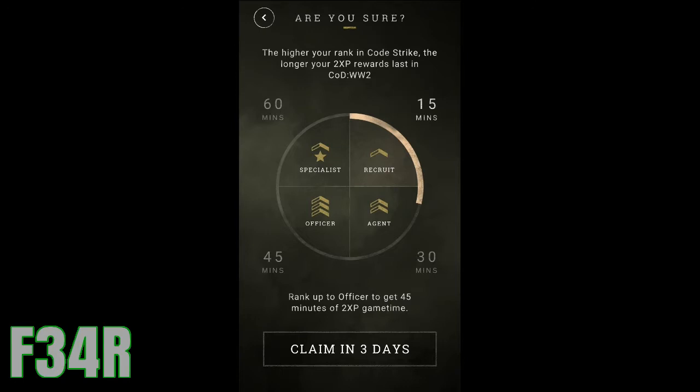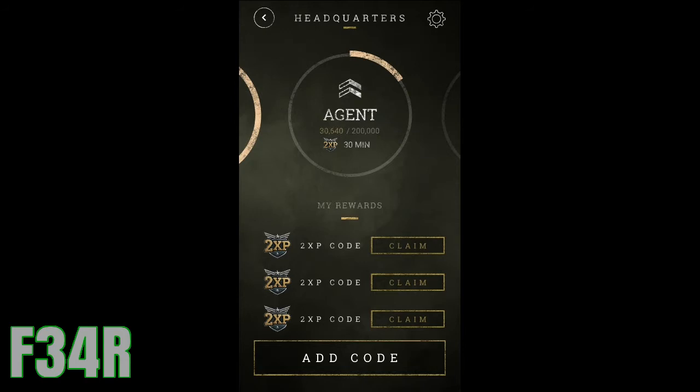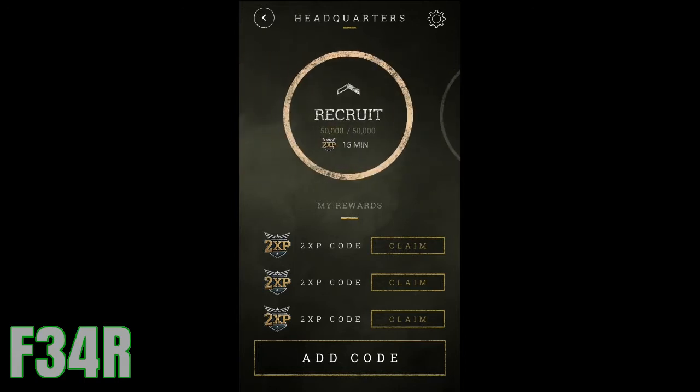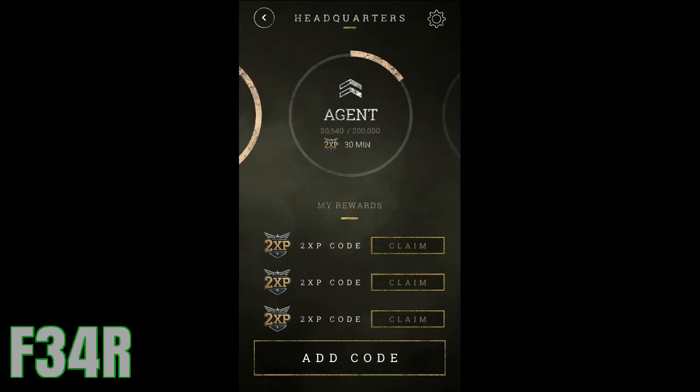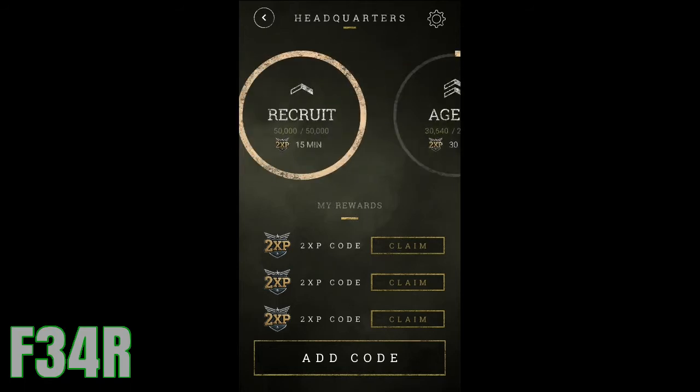I think you only have 3 days left to do this — I'm not 100% sure. But as you can see, it's the Headquarters — that's what's going to be in World War 2, where you guys are going to redeem all your stuff. When you do claim it, you have 3 days left and you can add your codes. If you guys have any leftover codes, you can put them into this app and redeem them. I'm not sure how that really works yet.